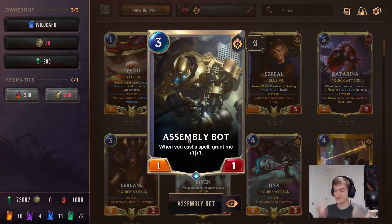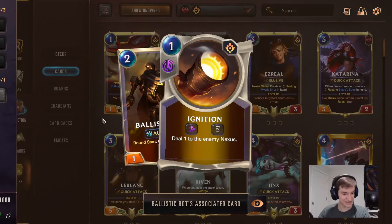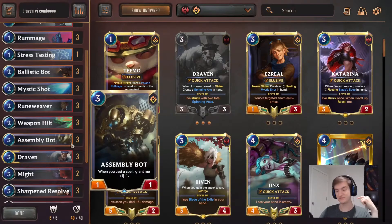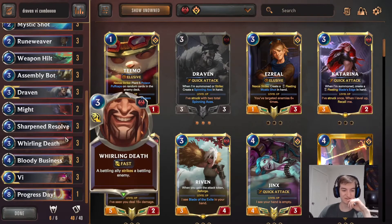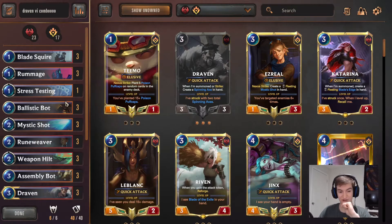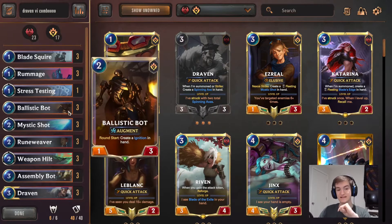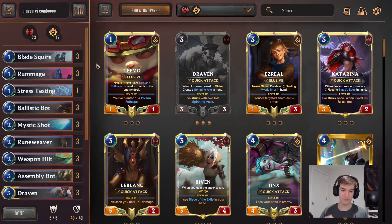Same thing if you put it on an Assembly Bot, because Assembly Bot gets plus 1 / plus 1 when you cast a spell. So an Axe gives it a temporary plus 1 and a plus 1 / plus 1. Same like Ballistic Bot — all their Ignitions give the Assembly Bots plus 1 / plus 1. All the Fragments give Assembly Bot plus 1 / plus 1. We are running a pretty spell-heavy combo deck with Might, Sharpen and Resolve, Whirling Death, things like that, to try and make our units big and buff.